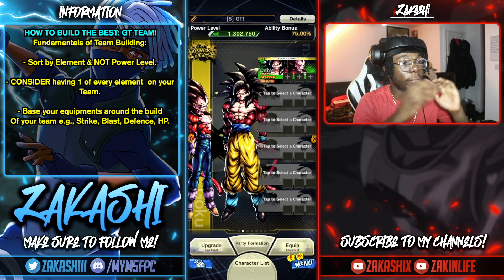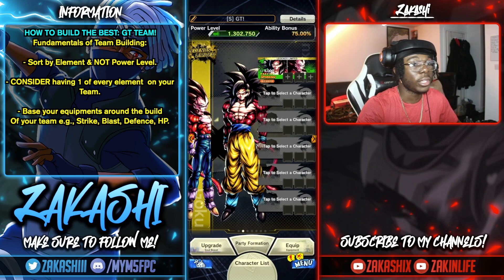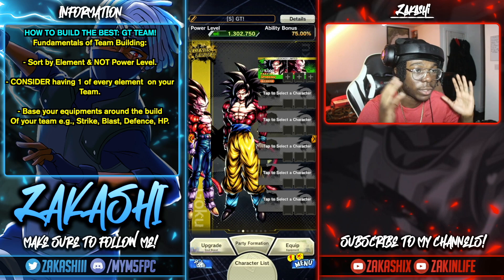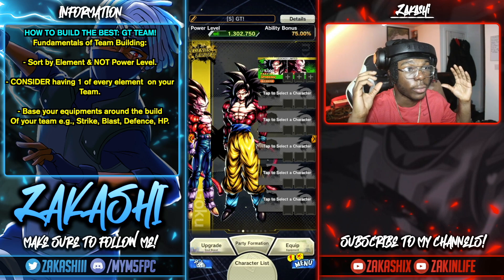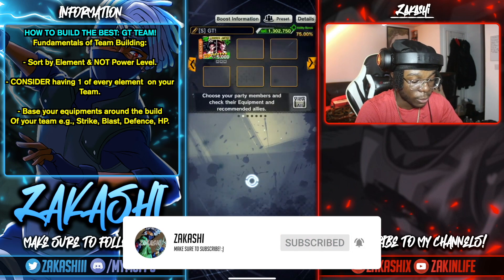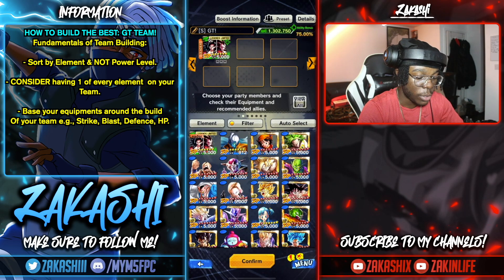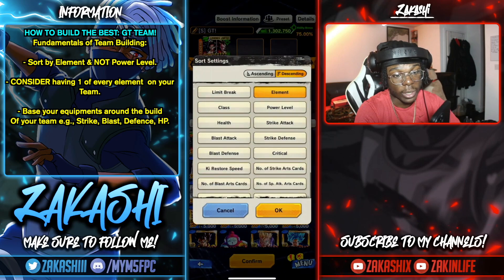The first thing I want to get into is some fundamental team building, so you can go and build teams yourself in the future without coming back to a video. The thought process of making a team is very important. First thing I do is go to party formation — people often ask me why I set it to element and not power level.